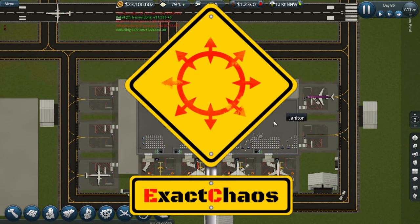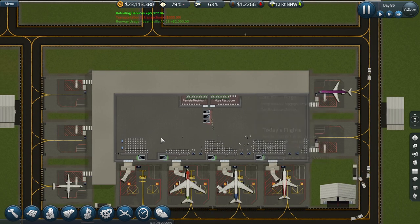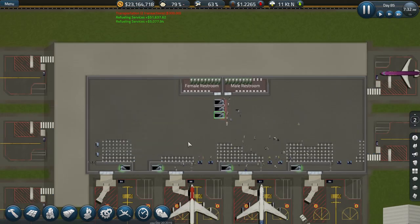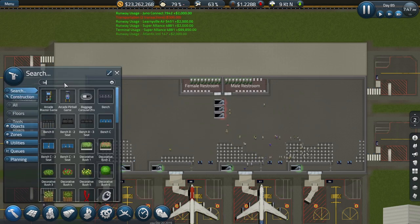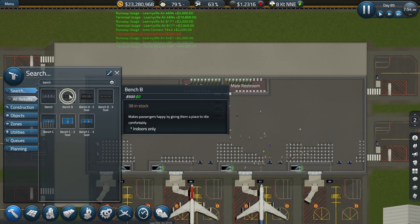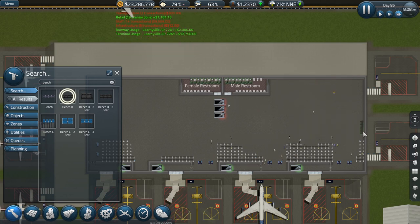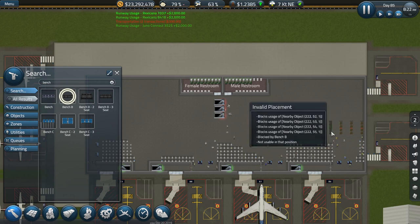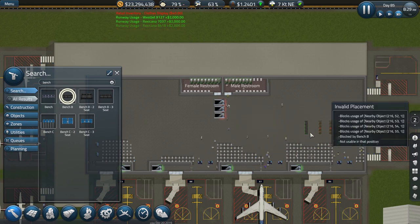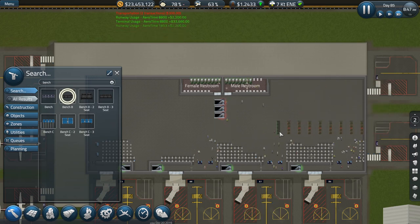Hi guys and welcome back to another episode. In this episode we are going to try and finish off this terminal building. First thing we need is some benches so people have somewhere to sit, then some garbage bins. Let's start over here and do two nice rows of seating, which should be sufficient.